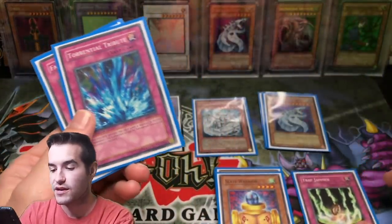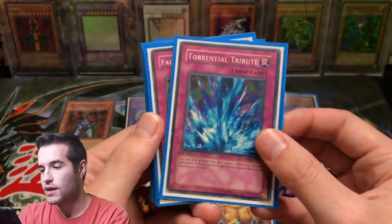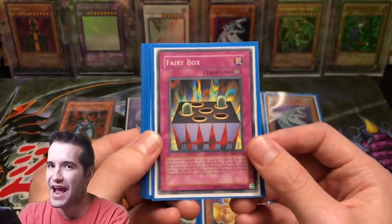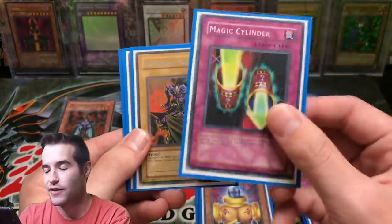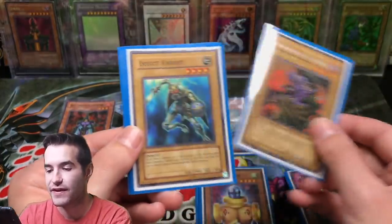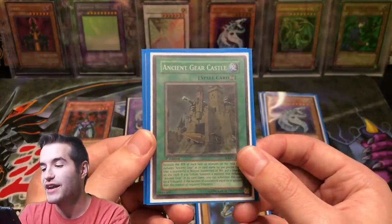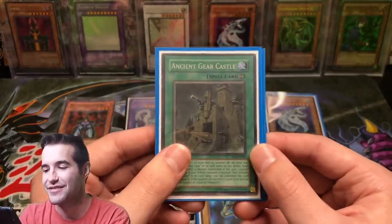I had a Torrential Tribute — only the common version. I was trap heavy; I loved the traps. Fairy Box — I was carrying this Fairy Box so they couldn't attack. Another Magic Cylinder. I did have the Archfiend Soldier in there because it's a 1900 four-star with no debilitating effects, so pretty strong. Insect Knight — that's from Flaming Eternity, 1900, so that's way later. I had a Super Rare Ancient Gear Castle. Basically I ran only Ancient Gear Golem, but I had this in there for it.